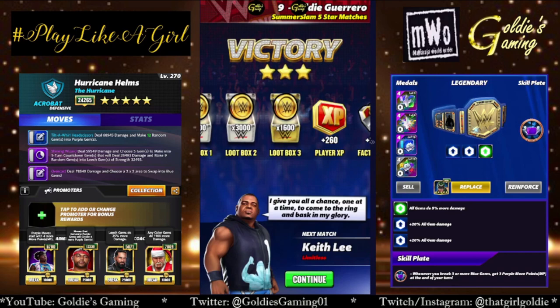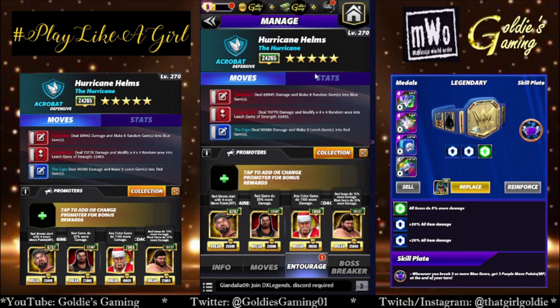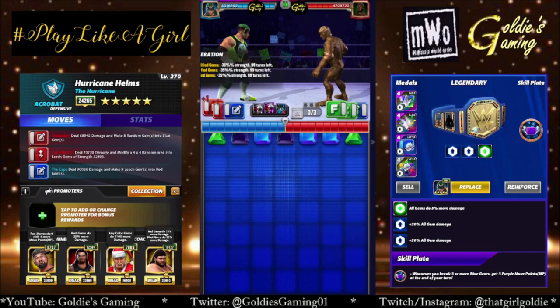Now let's take a look at the five-star move. The five-star move is The Cape — 8 MP, blue three, deal 90,086 damage, and make nine leech gems into red gems. This move enables us to recycle his red moves, so we're going to run it alongside double red. Entourage is Butch for more red MP, Powerhouse Roman for more red gem damage, Santa Hogan for more all gem damage, and Typhoon for more red gem damage. The math works out better than ETV Seth, so we're doing a complete red gem fury build. We're keeping the fury belt — the plate isn't really going to matter since we don't have purple moves.